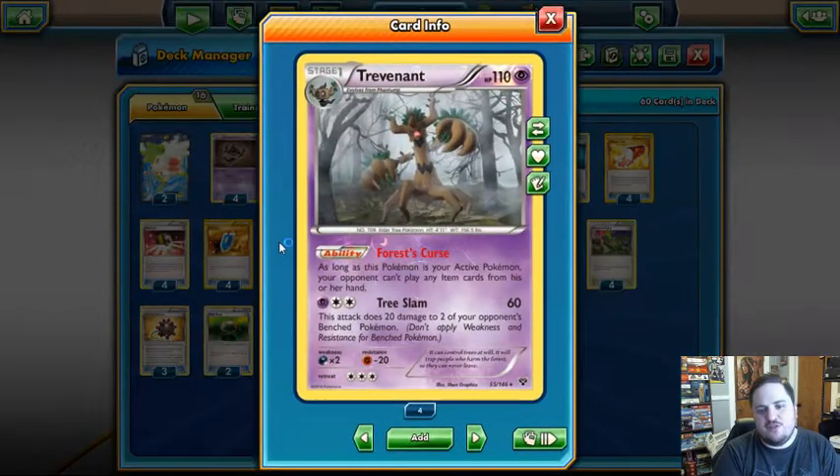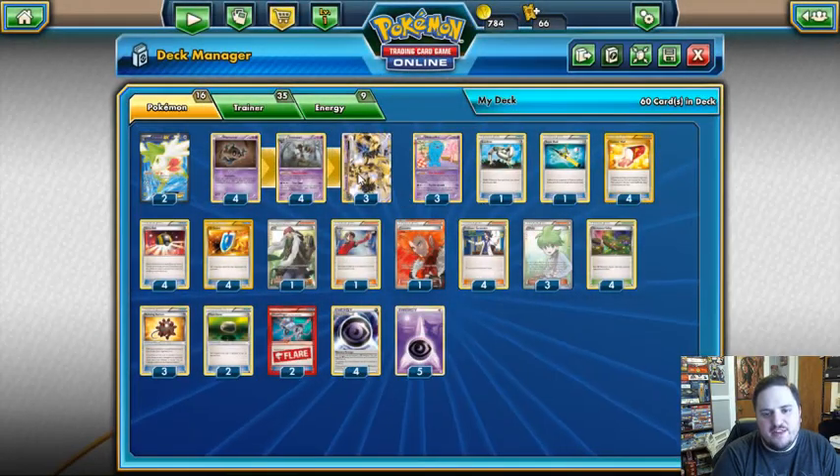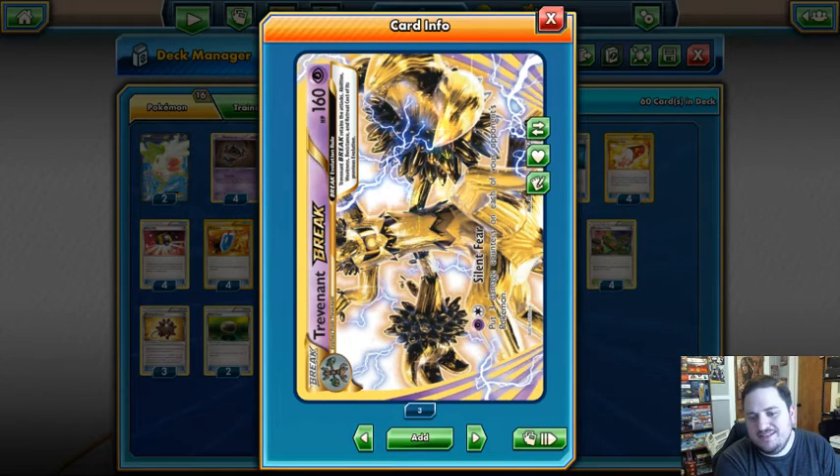It revolves around this Trevenant card, which has the ability Forest Cursed — as long as your active Pokémon, your opponent cannot play item cards from his or her hand. Item lock is always going to be powerful. Trevenant Break puts three damage counters on each of your opponent's Pokémon. It's damage counters, not damage — very important distinction. Effects that block damage, like Glaceon's Crystal Ray, do not block Trevenant Break's damage counters. However, effects like Bronzong or Suicune that block effects of an attack will still apply, so you've got to be smart playing around those matchups.